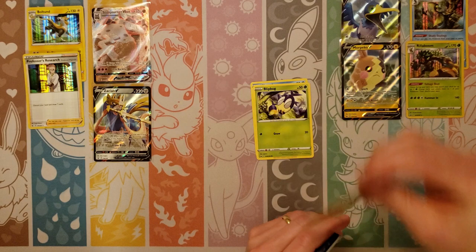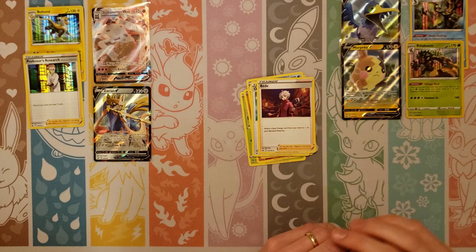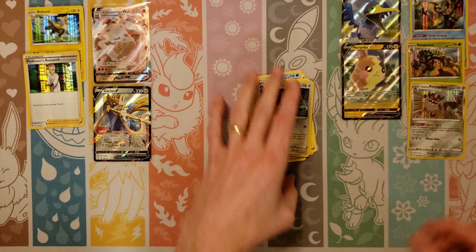Cheudle, Flipbug, Rhyhorn, Clobopus, Goldeen, Fighting, Seeking, Ordinary Rod — they make that in secret rare form, which is cool — and a holo Berserk. Ordinary Rod in secret rare form, or Air Balloon, and the Metal Saucer — one of those three would be a good one to get.